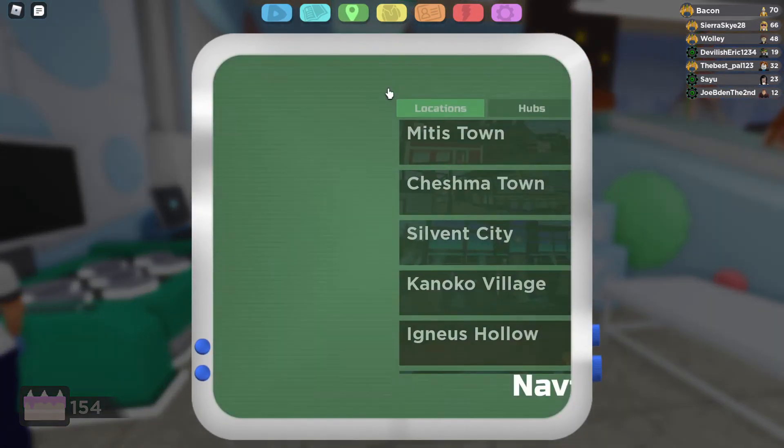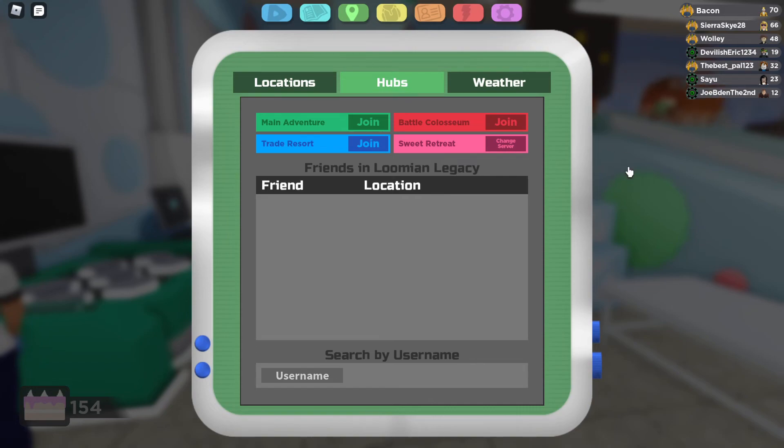First, you want to go to the Navigator tab, click Hubs, and go to Squid Retreat.